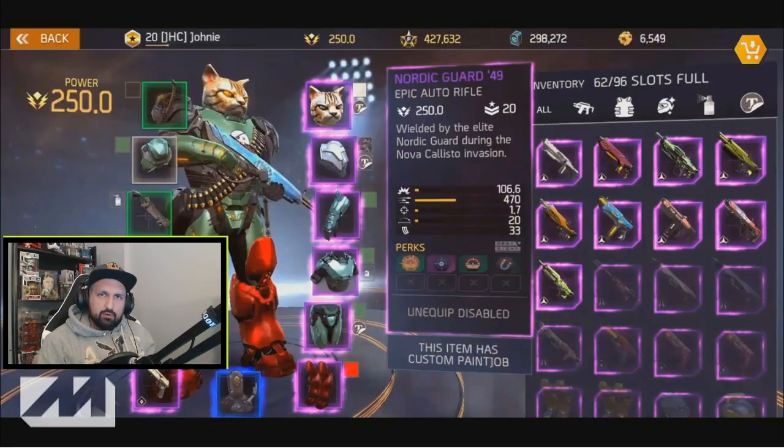Every time you look at one of your weapons, you will see these five numbers that you see here. The first number is the base damage — this is the damage that one bullet will do to normal enemies. Take note that some enemies have armor or resistance, so they will take a little less damage.